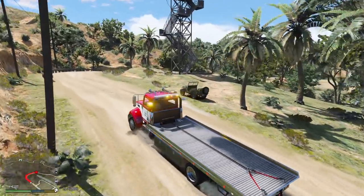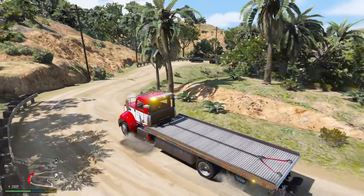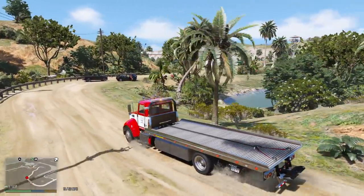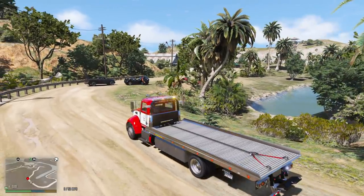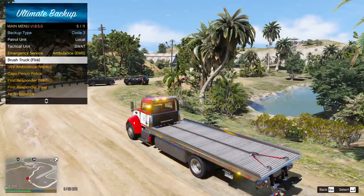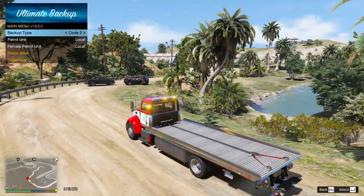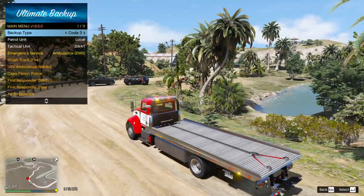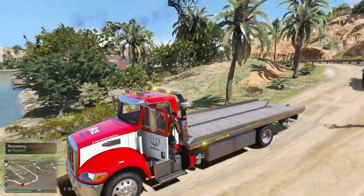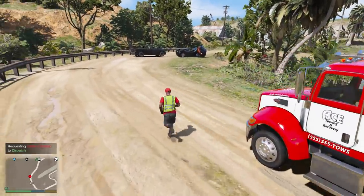Alright, looks like the accident's going to be up here. Oh boy. Alright, so we have a three-car accident. Looks like we're going to be the first ones on scene. Let me go ahead and check with dispatch and see if they have a unit en route already. Okay, fire department is en route. I'm going to also call for a Cayo Perico police unit as well. So we should have police and fire en route.